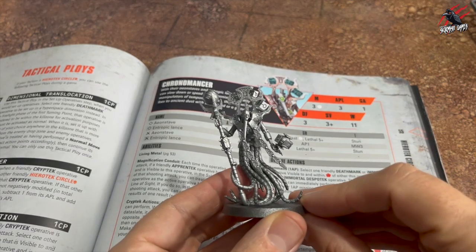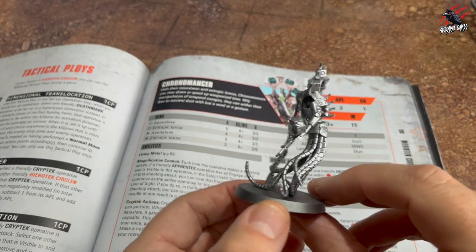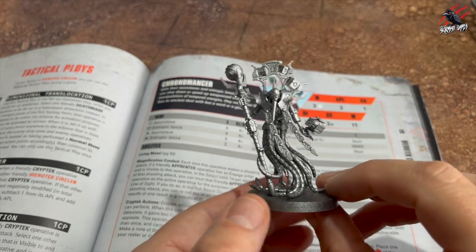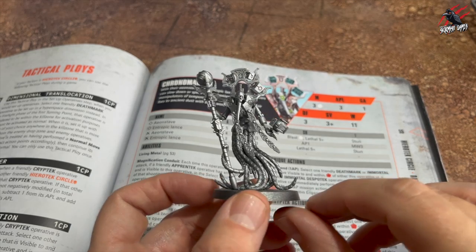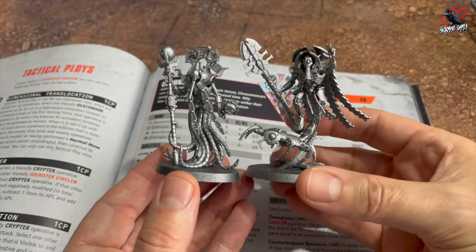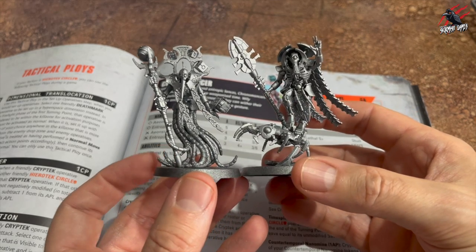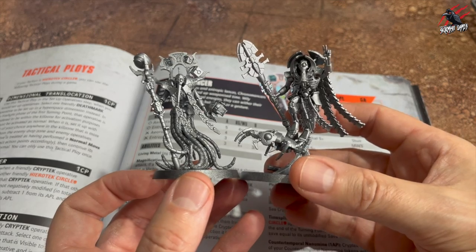I've also got the Chronomancer — now this is an awesome model. I actually like the look of this one better and I quite like the rules, so this is going to be a fun one to include. I'm going to paint them all up to fit in with Kill Team because I think I'll be playing them in Kill Team a lot more than in 40k. I'm going to have these two as my leader options so I can have some different play styles — it'll be fun to mix it up and try out new moves with each one and see how that affects the rest of the team.